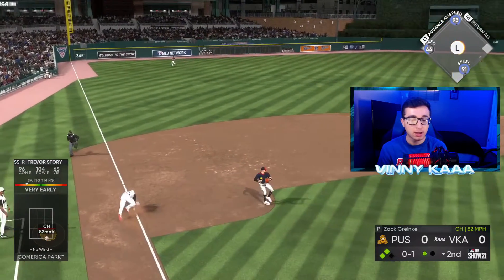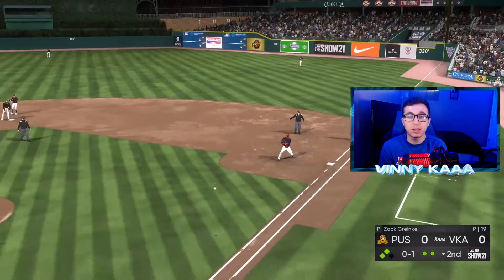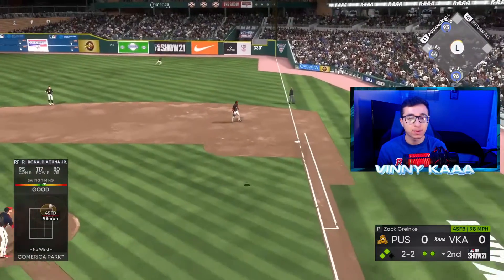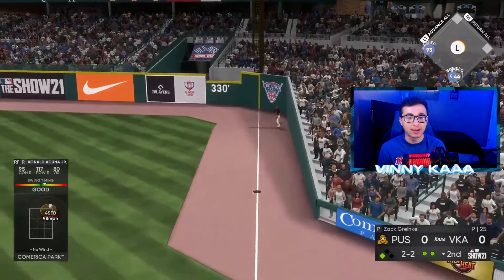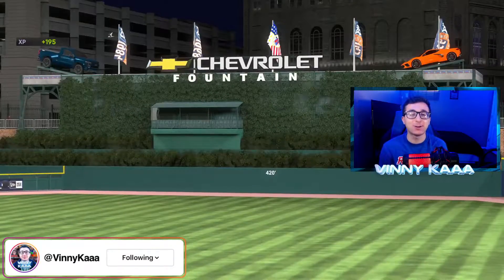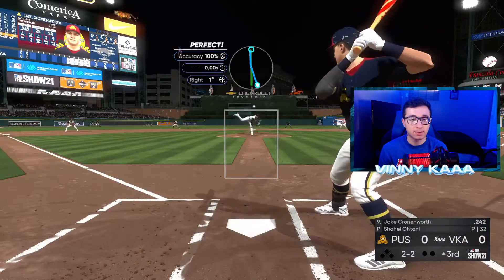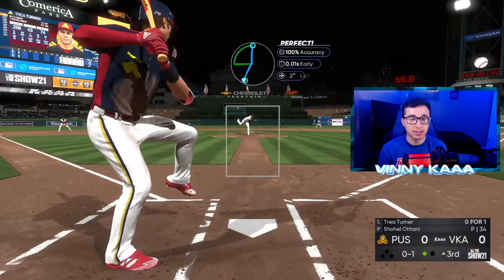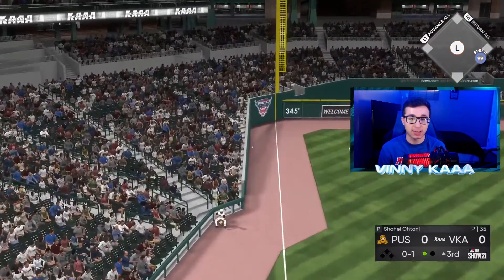Trevor Story's not going to get through and we're going to get out. Second and third — we need this run. Back-to-back foul home runs for Acuna. Right at the wall — he makes the play. That stinks. Acuna got robbed three times in a row. Miggy will get in at the next inning. There's another strikeout for Ohtani. Turner had a shot against us last time but we got the out. That's fair — it's going to be a double, and that's trouble. Right down the line for Trey Turner.